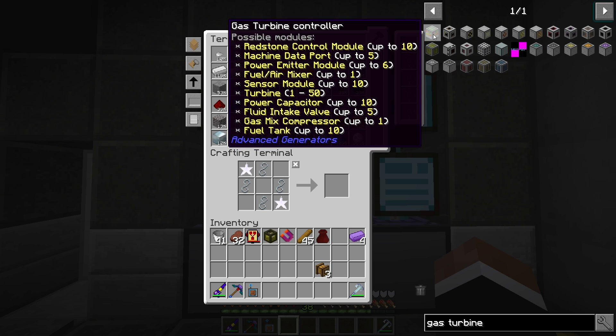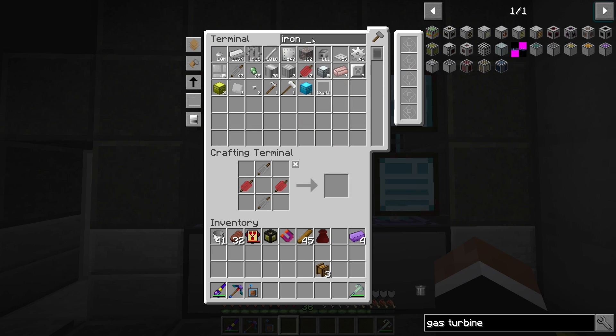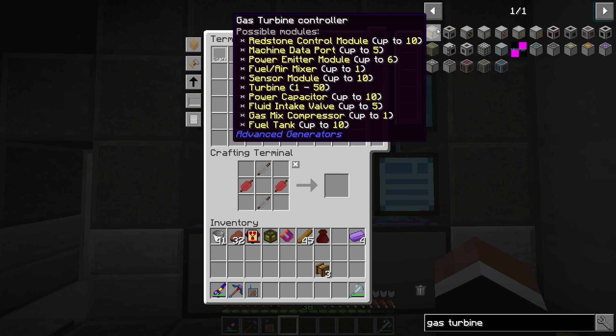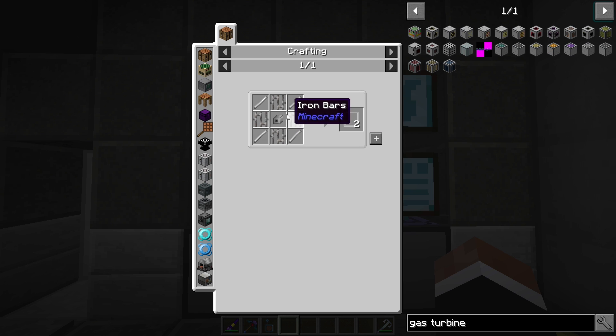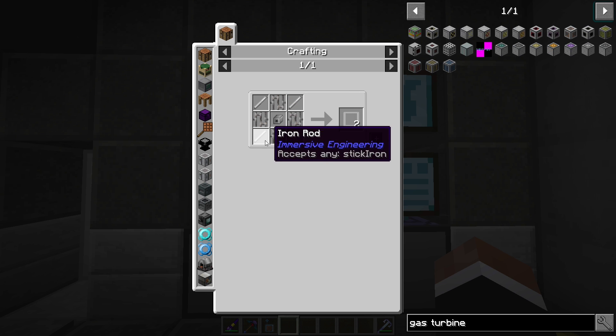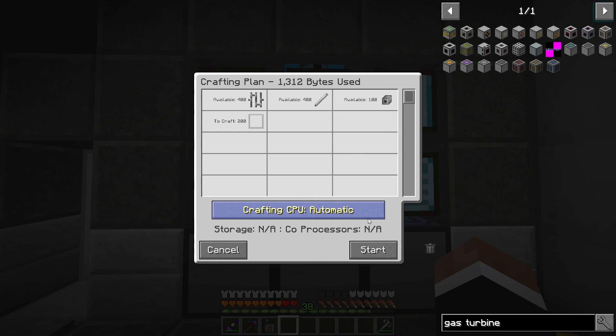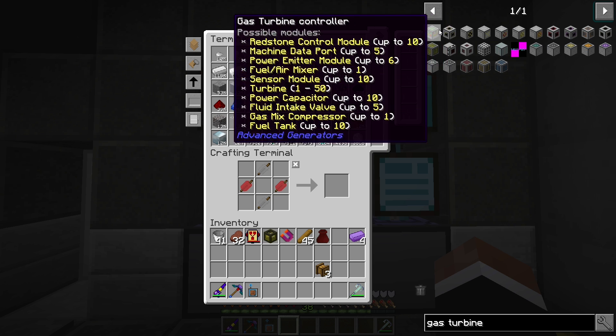We need a gas turbine controller. I did hook up automation for iron frames, which is pretty easy — that's why I wanted these mechanical components automated, with iron rods, iron bars, and the component. I did automate the rods in our presses, so getting some of this stuff should be pretty easy.